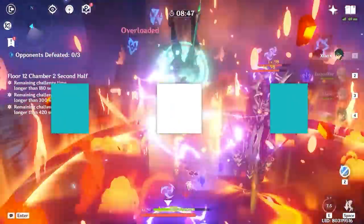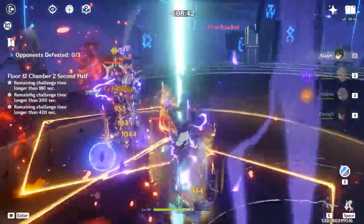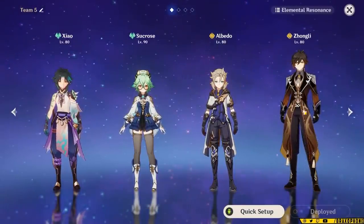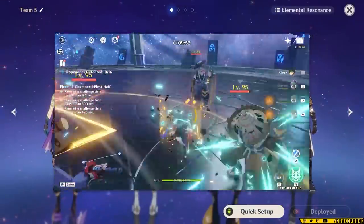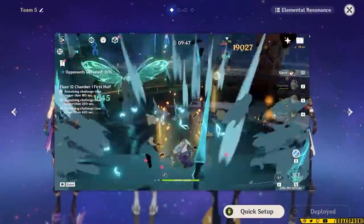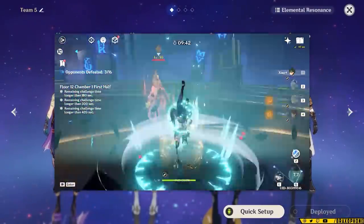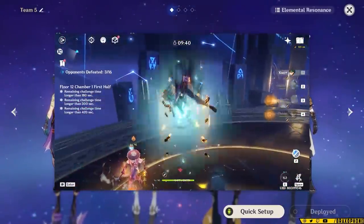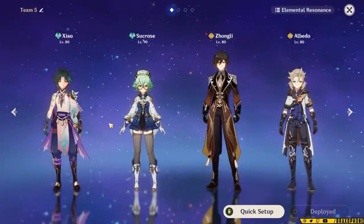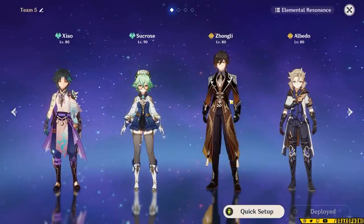Xiao's teams are fairly specific if you want to get the most out of him — he needs a battery most of the time. If you want to avoid energy issues, you can run Xiao, Sucrose, Zhongli, and Albedo. Sucrose will generate a ton of particles for Xiao and even pull enemies together. Zhongli shreds enemy resistances, gives a tenacity attack buff, and has a beefy shield that protects Xiao when he's low HP. Albedo deals a ton of bonus Geo damage, and Geo Resonance will increase Xiao's damage as well. The team is really solid overall, with the main caveat being that it's expensive to build. If you have energy issues, give Zhongli Favonius Lance and that should basically solve it.